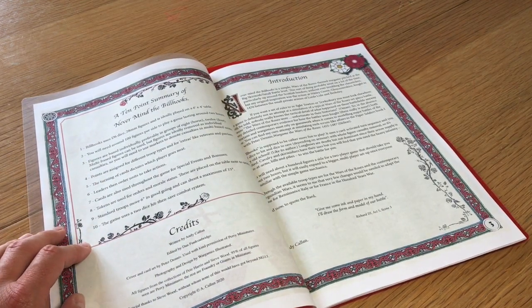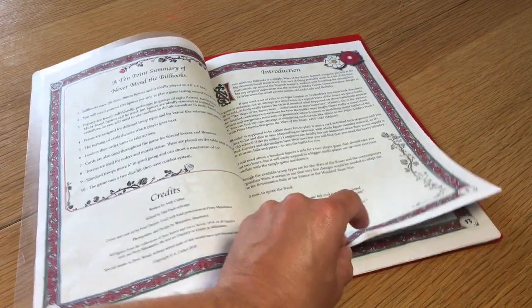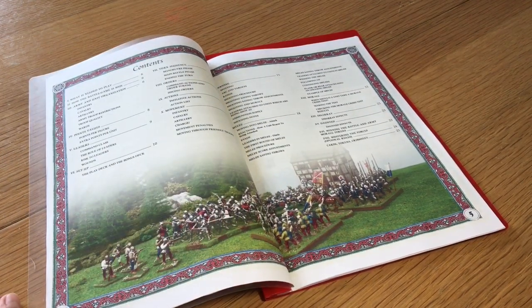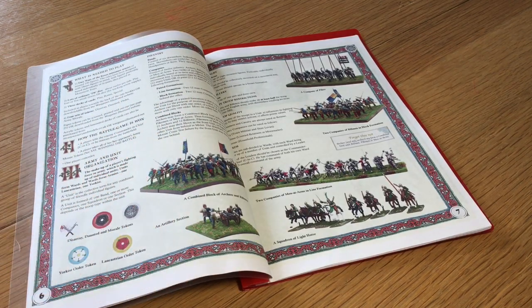They've done a 10-point summary of what the rules are about and what you need. It's a relatively modern large-skirmish type rule set, which I like. It uses D6 dice and is primarily designed for 28mm figures. There's a nice little introduction, a table of contents, and some really nice photography and dioramas courtesy of WI. It's a simple-ish set of rules — no massively long preamble or extensive terrain breakdown.